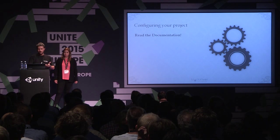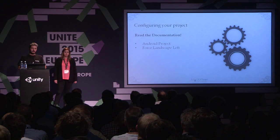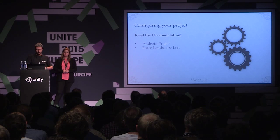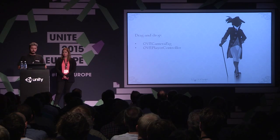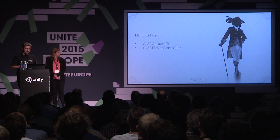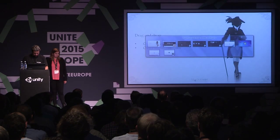The most important things: you need an Android project because you are building for an Android device, and you also need to set the orientation to landscape left, because that's the orientation the device works in on Gear VR. After that, just go into your scene and look for these two prefabs — drag and drop them onto the scene and you can play and see the magic happen.